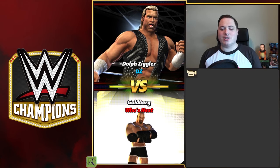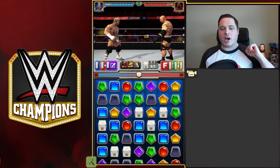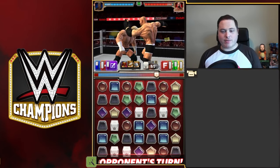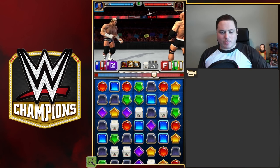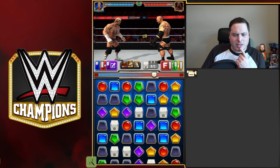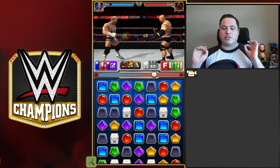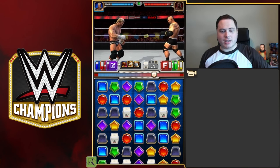Goldberg - his entrance is very impressive. If I got my hands on one of those cards I would be very happy. We've got a very good start straight away. I'm very happy with that start - he's got a really good gem balance which I think is going to screw me up. I don't have anything else I can use other than the black standard bomb. You can use the black gem standard bomb to hopefully get as much damage in as possible. This match is all about putting as much damage on Goldberg as possible so the other two can kind of clean up.